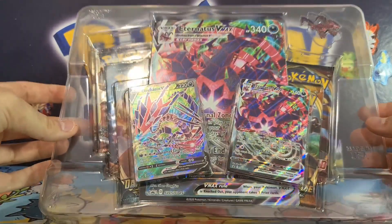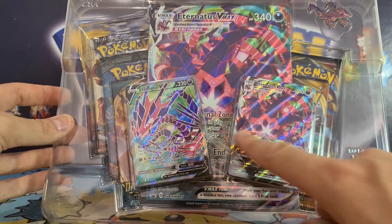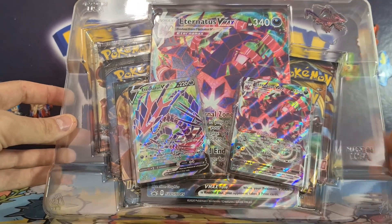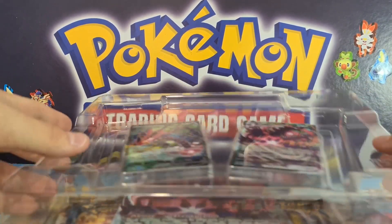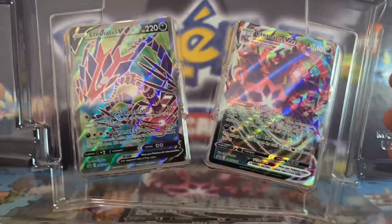Here is the box. We're also selling the promo cards and code cards for the Eternatus VMAX box online on our eBay store — click the link in the description to head there and pick up the promo cards and code cards separately, or the entire box if you're in the UK and want the full box.